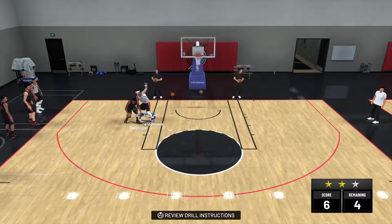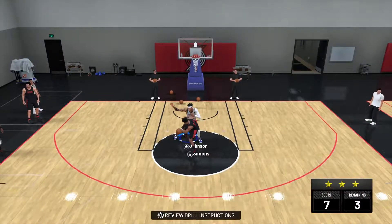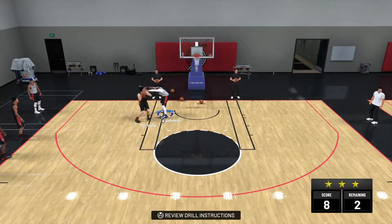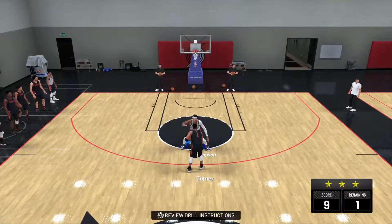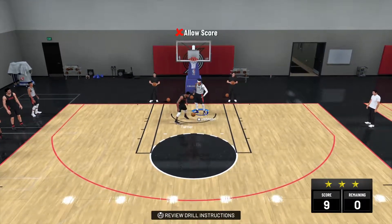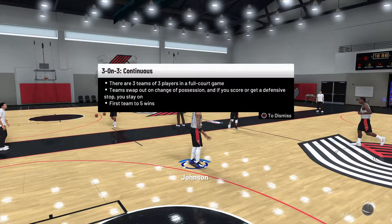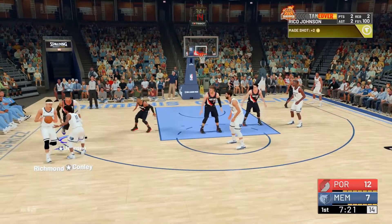This badge is OP for stopping all the speed-boosting cheesers out there — those point guards tossing the ball through their legs. That gets voided because you got Defensive Stopper at Hall of Fame, so all their badges get pushed down. If they got a Hall of Fame badge, it gets pushed down to Bronze. If they got a Gold badge, it gets negated — anything Gold, Silver, or Bronze gets negated. Hook up with MyCareer on Hall of Fame and that's all you got to do.